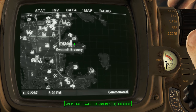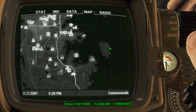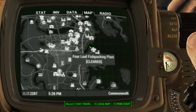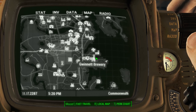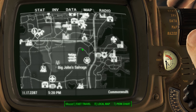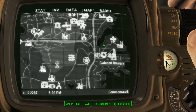In order to find the Gwinnett Brewery, you're going to need to come out to the southeastern portion of your map, find this island, and find this little outcropping here. The brewery is right here in the center. I'm going to zoom in for you, kind of give you a better perspective on things. Here's Diamond City, so just east of Diamond City as well.